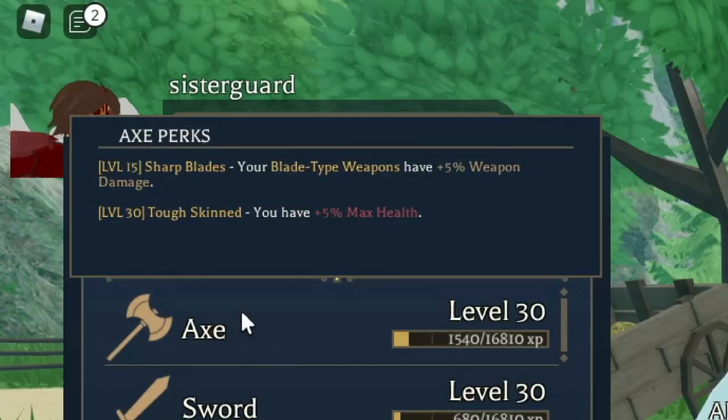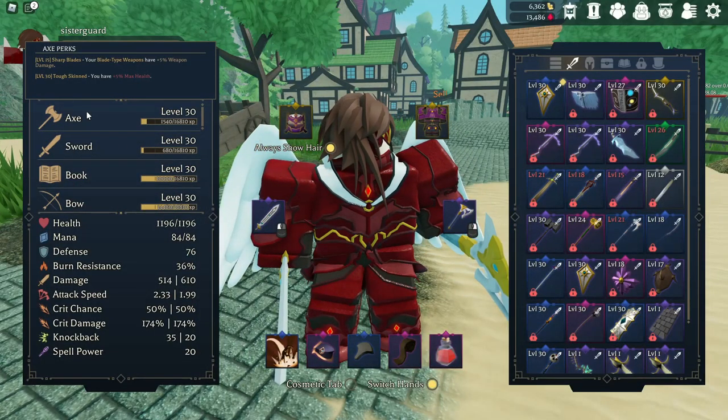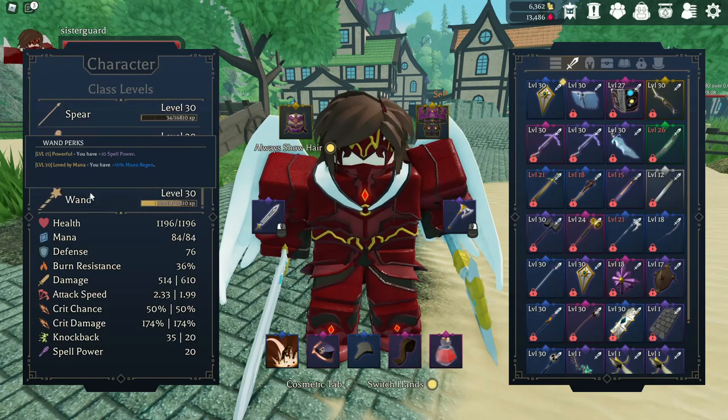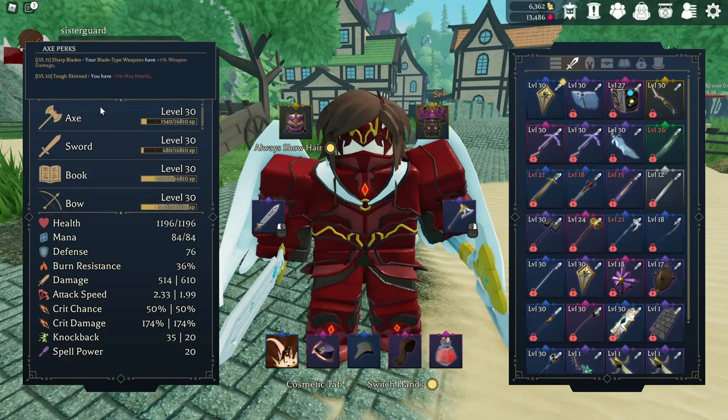Axe's level 15 perk is blade type weapons get a plus 5% weapon damage. That means anything with a blade associated with it — sword, greatsword, polearm, spear — this encompasses a lot of other classes that will help you get a lot of damage bonuses. So if you plan on going into greatsword, this is something you're really going to want to focus on because that's going to give you some extra damage.